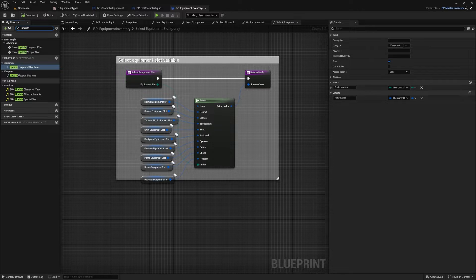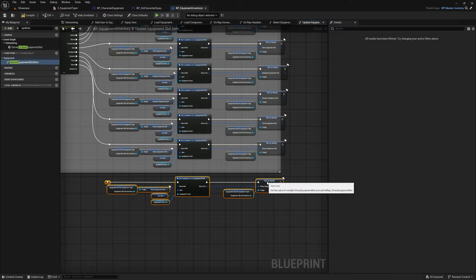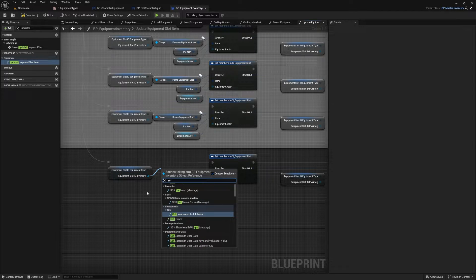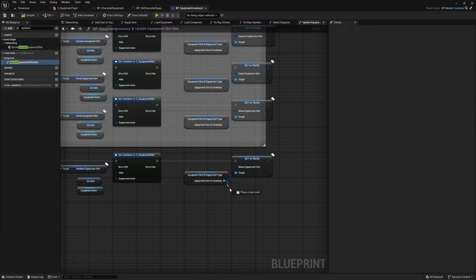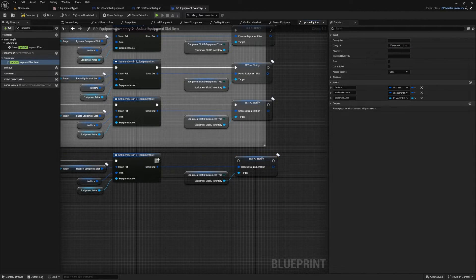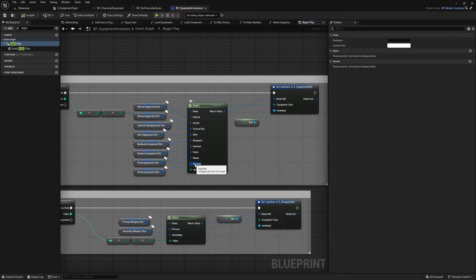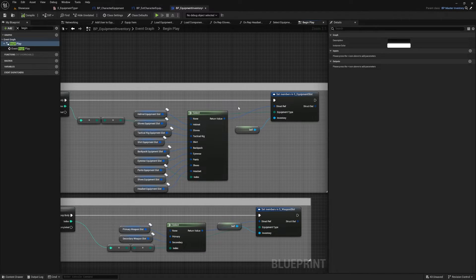Next, search for 'Update Equipment Slot Item' and open that function. Copy the existing nodes and paste them, then connect the Headset pin from the Switch node to the new nodes. Replace the Shoes Equipment Slot: drag out from the inventory pin and do 'Get Headset Slot', plug that into the Struct Ref pin. Drag out from inventory again, do 'Set Headset Equipment Slot', delete the shoes one, connect it to the Set Members node, and compile. Then open Begin Play, find the other Select node, drag out from Headset, search for 'Get Headset Equipment Slot', add it in, and compile. Save the blueprint.